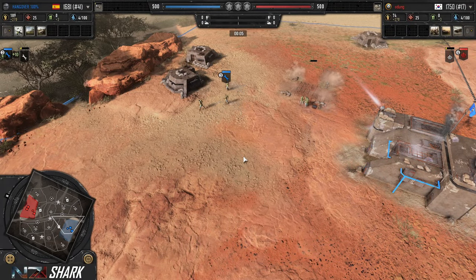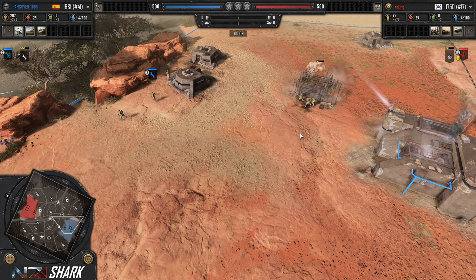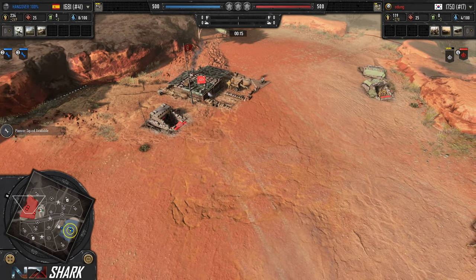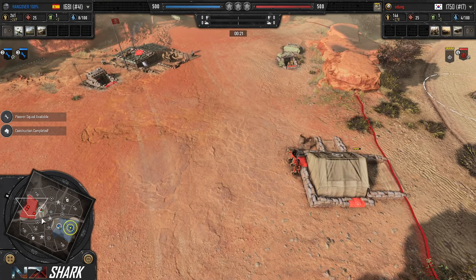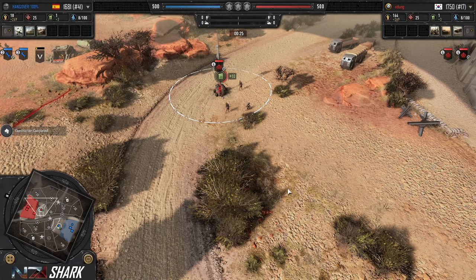Hangover is in blue on the south side of the map, right side of the screen, getting a Pioneer out in his tier 1. Odong is getting his tier 1 as well, getting a second Sapper. He's in red on the north side of the map, left side in default view.